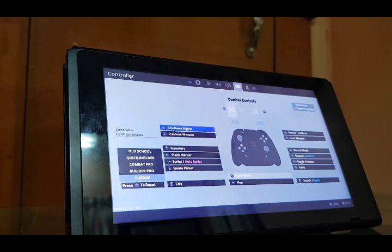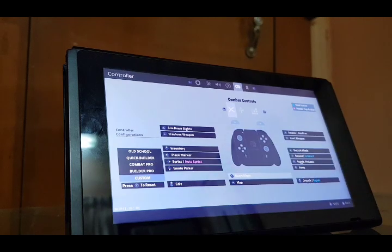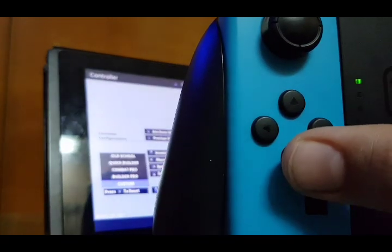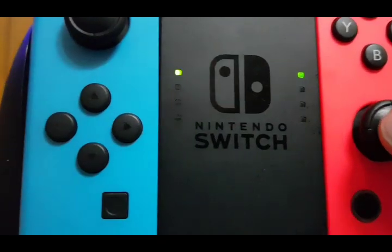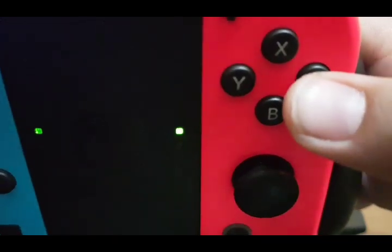Here, as you can see, aim down sights is set up. Sprint is mapped to this small button over here. Auto sprint is on this button. This is inventory, this is place marker, this is mode picker. This is the movement stick and this is the look stick. Edit is here — when you press like this you edit. You aim with this one, you switch weapons, and this is shoot.